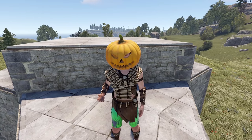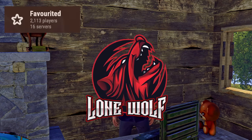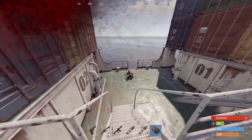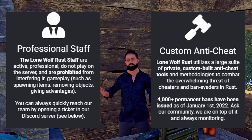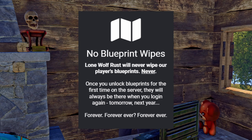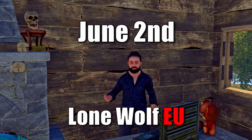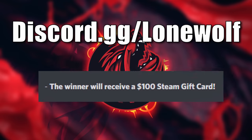Before we jump into the build, a quick word about my personal favorite solo only server. Lone Wolf is the best option for that solo only vanilla experience. With a pop that just won't quit, there's always something to do and someone to fight. Lone Wolf is enforced by the most active admin team I've seen in my 8 years of Rust, giving me a place I can play and finally not worry about cheaters and teamers all the time. Lone Wolf operates on a monthly wipe schedule with no BP wipes ever, meaning you'll always have a place to come back to even after a force wipe. Currently ranking as the top solo only server in North America, you have no reason not to check it out. Starting June 2nd, you'll be able to find Lone Wolf EU. Head over to wolfrust.gg and join the discord at discord.gg/lonewolf for news, events, prizes and more.